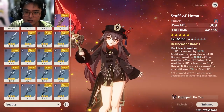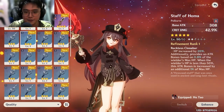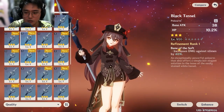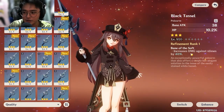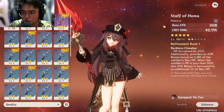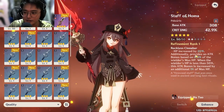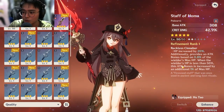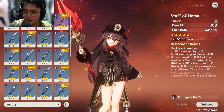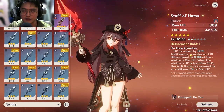Weapons are one of the more important things because they give you your base attack, crit damage, and all those stats. If you're AR25 you should have a lot of weapons and artifacts — Dragon's Bane, Black Tassel, and others. There are passives too, like increased damage against slimes. Star Performer gives HP, increases attack based on HP, and gives additional attack when below 50% HP.